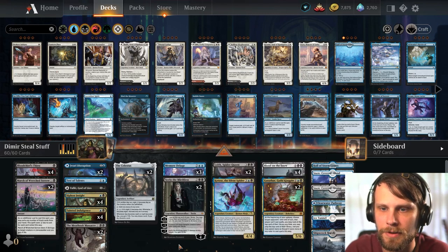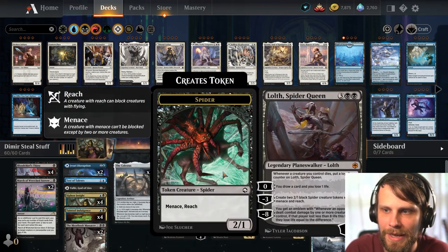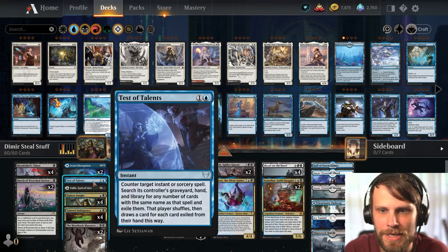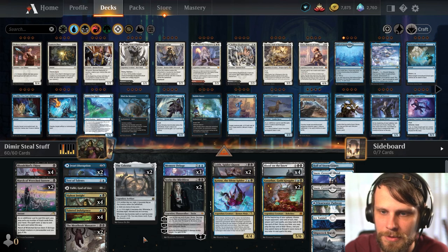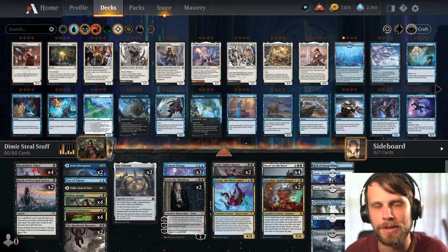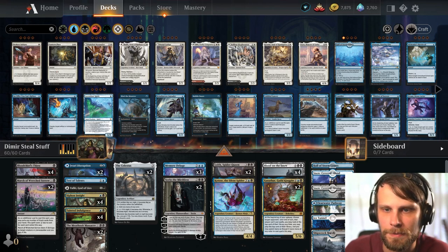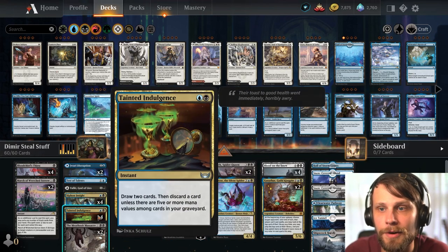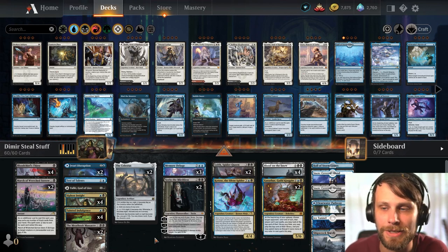We've got tons of control elements: some spot removal, sweepers between Blood on the Snow and The Meathook Massacre, Sorin and Lolth for card draw and token generation, Memory Deluge and Tainted Indulgence for card draw, a one-of Test of Talents just in case, and Jwari Disruption as a two-of. That also ups our land count to 26 — a regular 24 plus the Celestis plus the Jwari Disruptions. Tainted Indulgence is actually the newest card in here, but otherwise this deck has been around for a while.